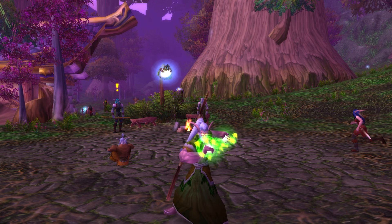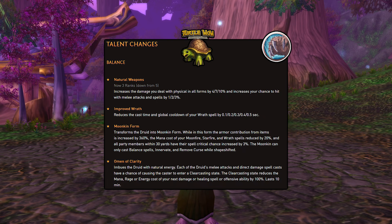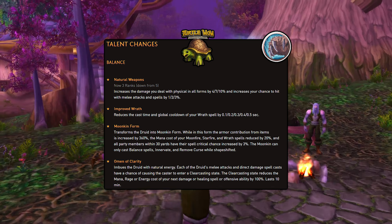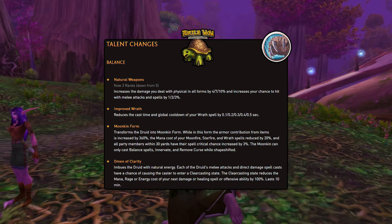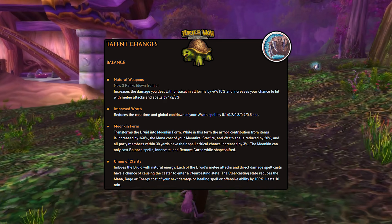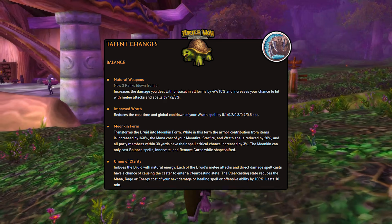We also have some talent changes. First of all we have Natural Weapons, now 3 ranks down from 5, giving you more freedom and more talent points to spend. You also have Improved Wrath, which reduces the cast time but also reduces the global cooldown of your Wrath ability. You also have Moonkin Form which has been reworked slightly, and Omen of Clarity which has also been reworked slightly.